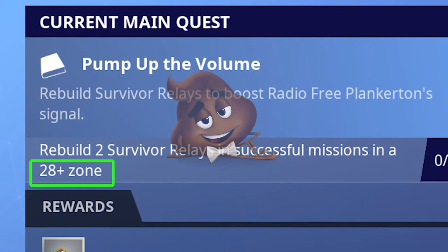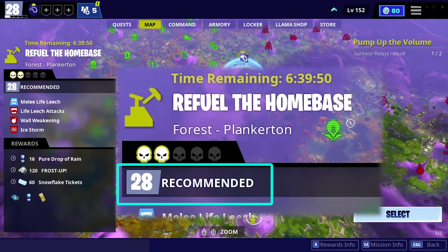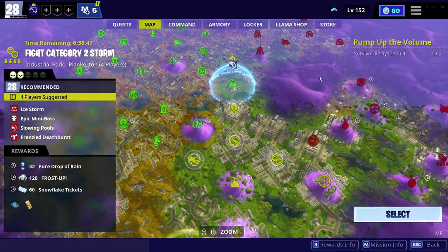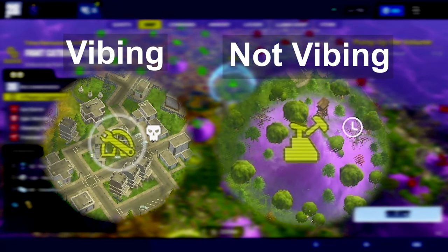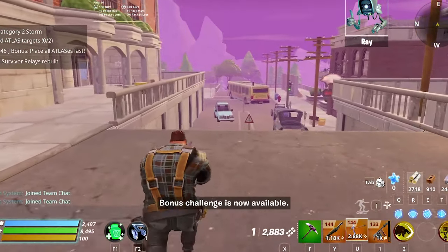It says we need to do some stuff in a 28-plus zone, so go to your top map and look for missions where the recommended part is 28 or above. Choose missions that are kind of vibing — for example, this one is vibing and this one is not. You see the difference: vibing, not vibing. Go to the correct mission.